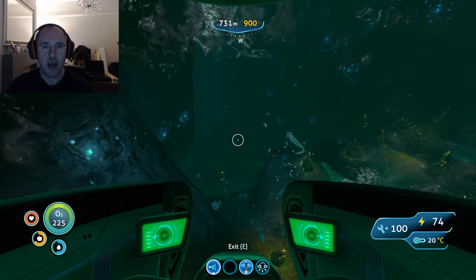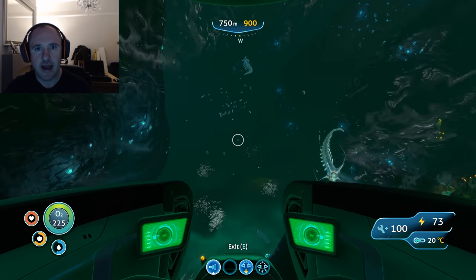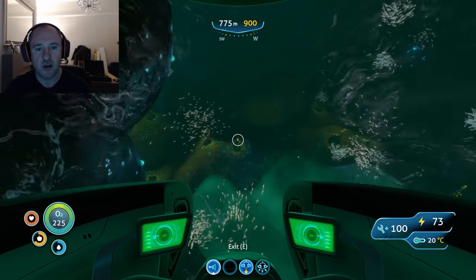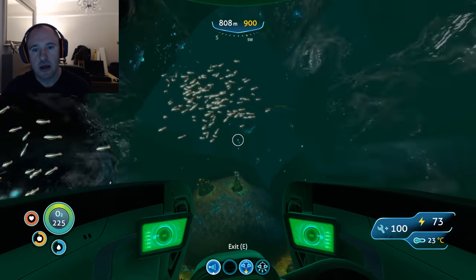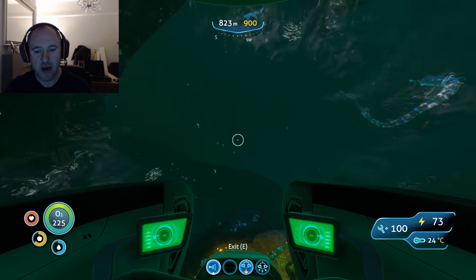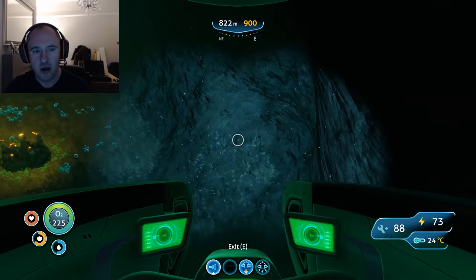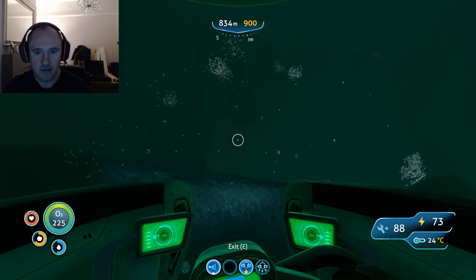In terms of when you get down to the Lava Lakes, you want to make sure that you've got a depth module mark 2 on the Cyclops, otherwise it's simply going to perish. I'm actually doing this with depth module mark 3 for the Sea Moth, purely for demonstration purposes.